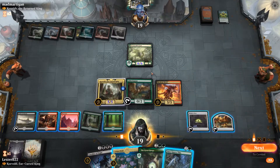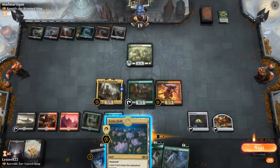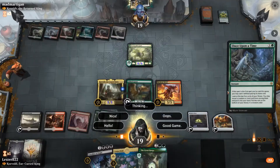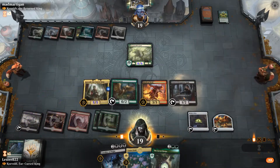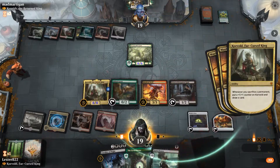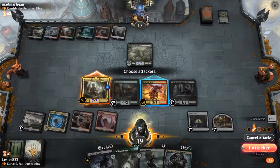He plays a 6-6, which would generally be a problem, but I'm able to play Gilded Goose, and I'm not super worried about it. One of the brilliant things about Lotus Field is since I'm sacrificing 2 lands, I'm able to technically get 2 sacrifice triggers, so I get to draw 2 cards, put 2 counters on Korvold, and deal 2 damage. That's pretty crazy.